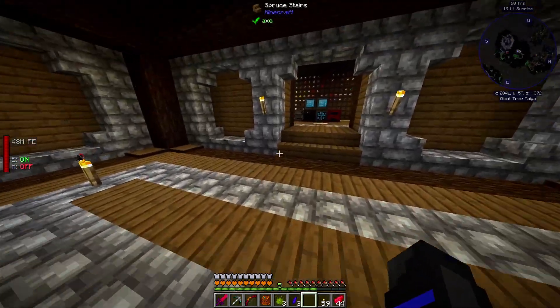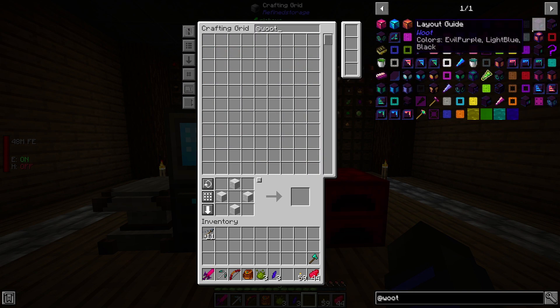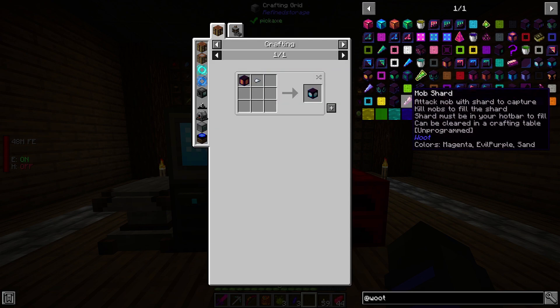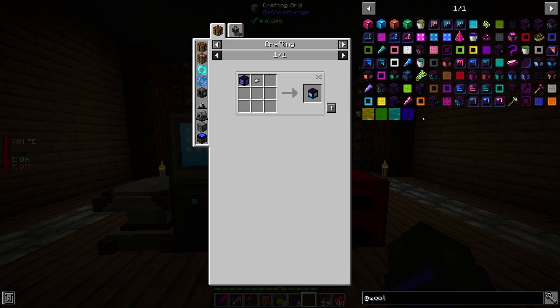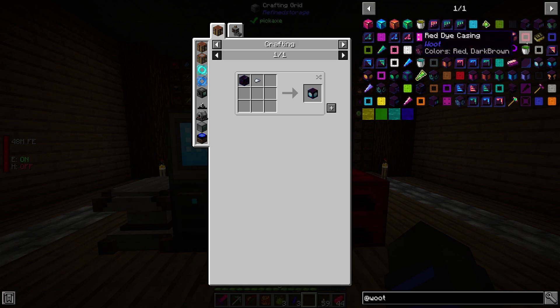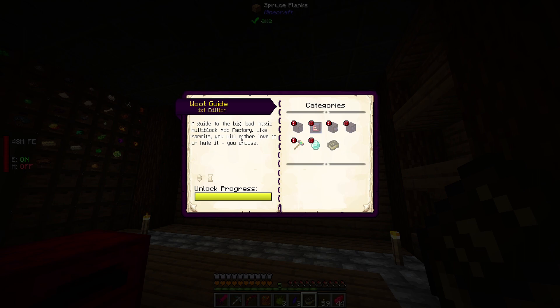We'll come back to that helmet whenever we get some more grave spirits to pull those off. Let's get back into Woot. Now I know we have to create shards and you got to hit them, and there's a different anvil involved. I kind of like looking at it with you guys. The Woot guide — here we go, I knew there was a book. 'A guide to the big bad magic multi-block mob factory — like Marmite, you will either love it or hate it.' We gotta unlock it as we go.